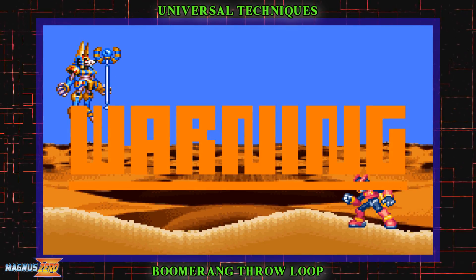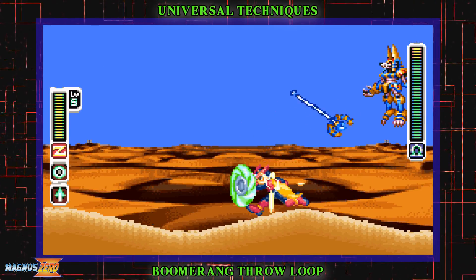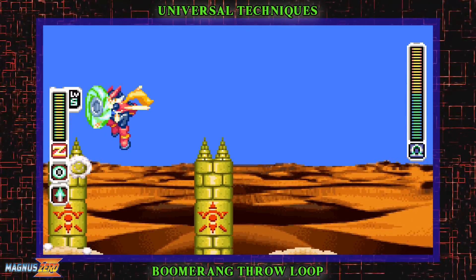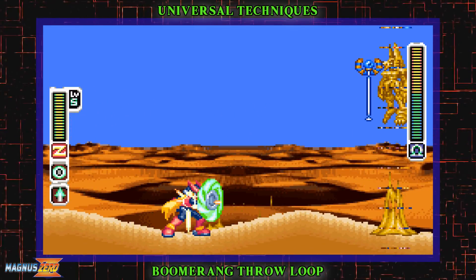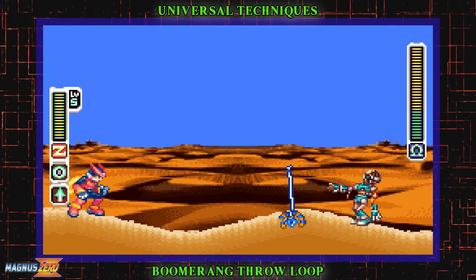You can loop the charge boomerang throw by jumping over it before it can return to you. This is useful for many situations, especially on hard mode, since the shield boomerang is the only weapon you can charge there, except in Zero-Four where it doesn't really exist anyway. Don't rely on this for too many boss battles, however — most of them are too mobile for it to be reliable and it's quite situational depending on the boss.